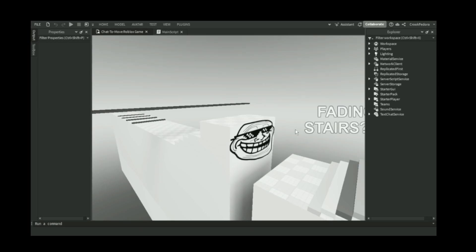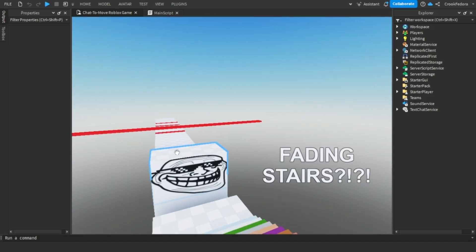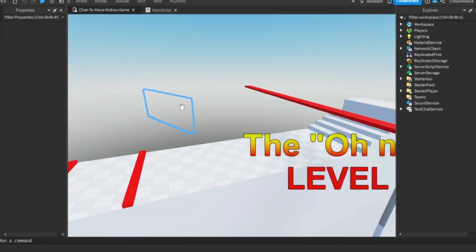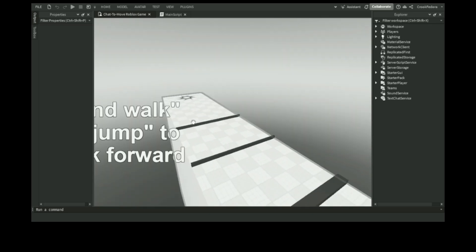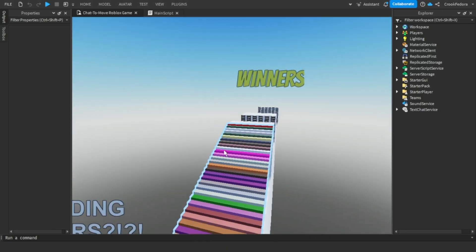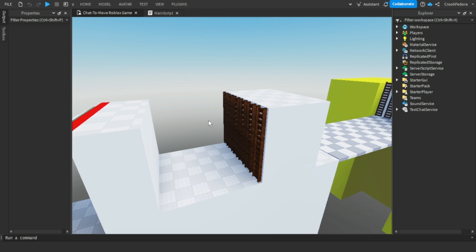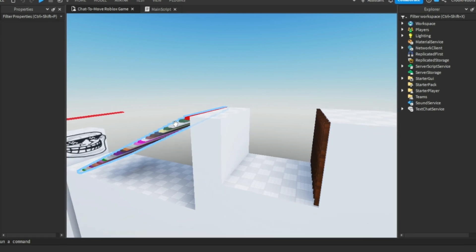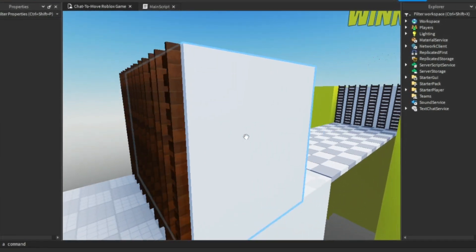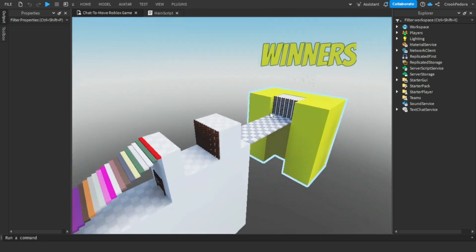So this is what the game looks like right now — this is the winner section, this is the stage. And ladies and gentlemen, this is horrible. The obstacles are so bad. There are some good ideas but it just doesn't stand out. You just spam-walk here and spam-walk to that, so we're going to fix that today.